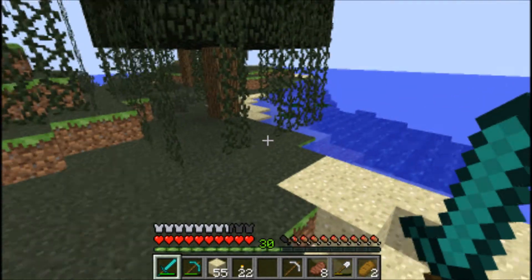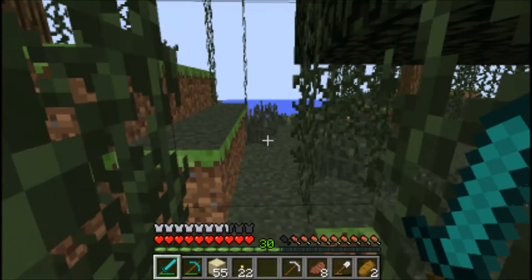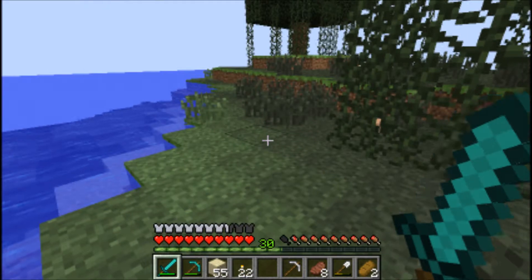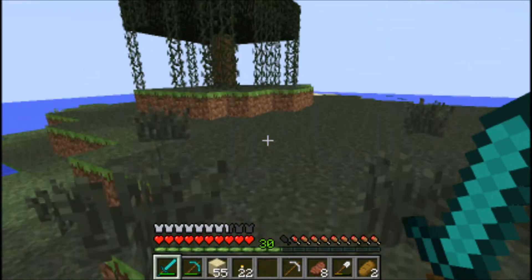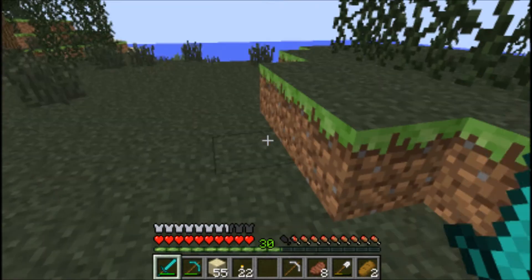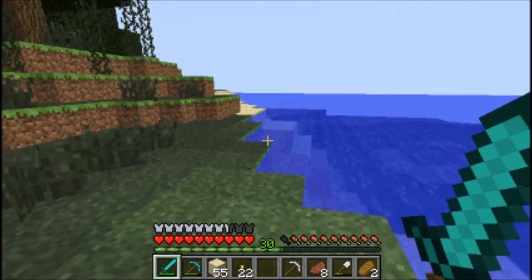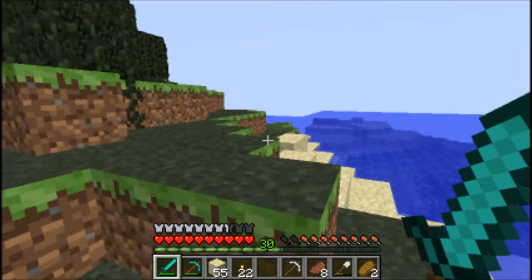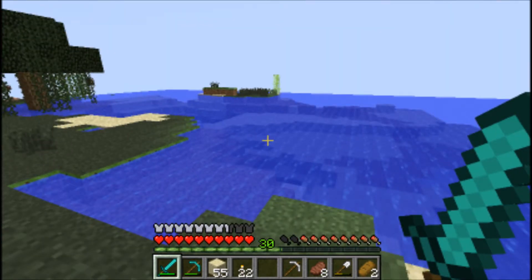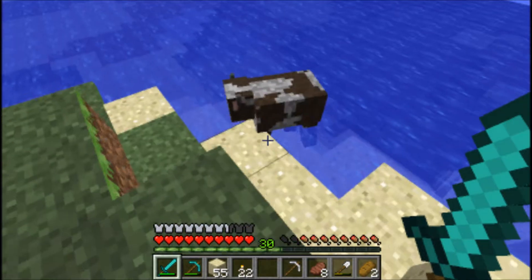It seems to be like an island type place over here. Yeah, this is an island. That's a good and a bad thing I guess — it means my house is going to be separated by a bunch of water from anyone else.